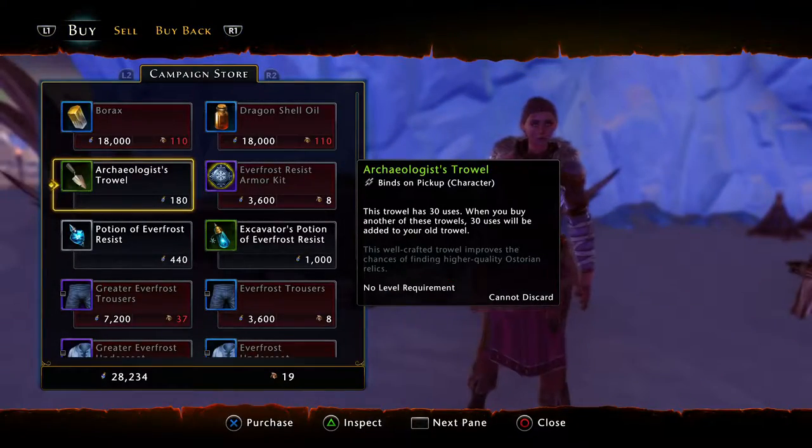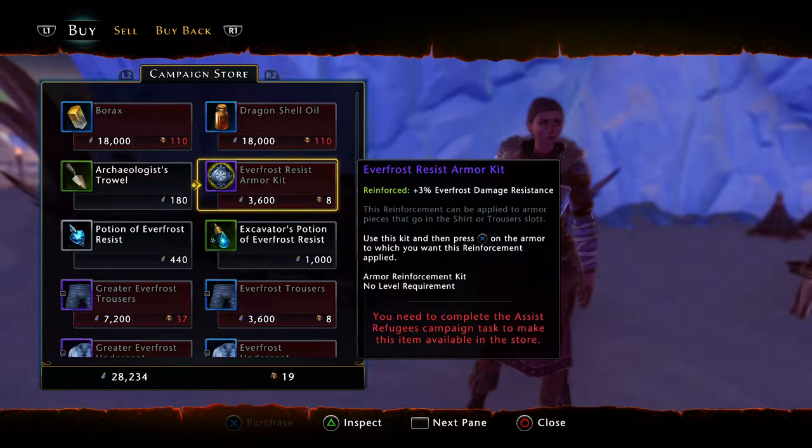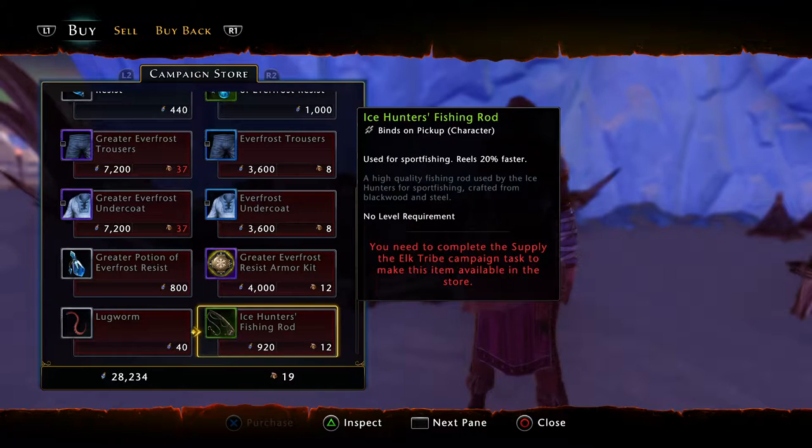So we'll talk to them. Some of these items are going to be items you use to restore your brand new relic weapons. You can buy Everfrost gear, or you can upgrade your fishing rod.